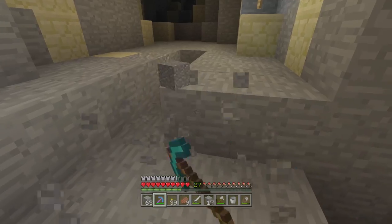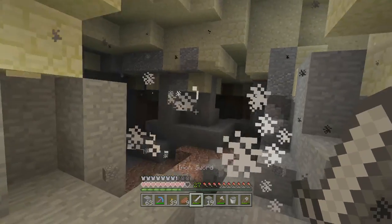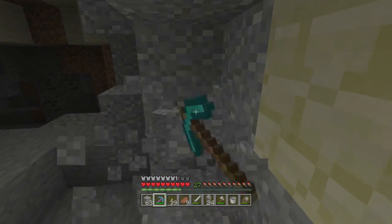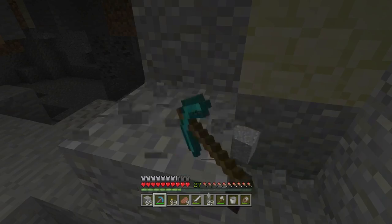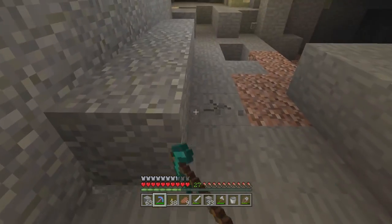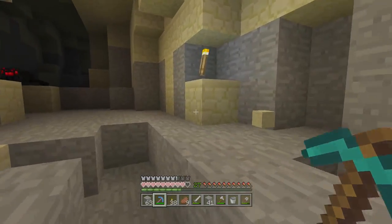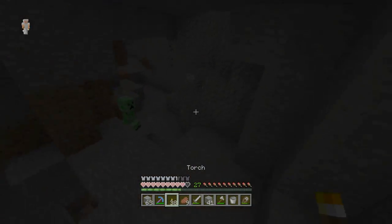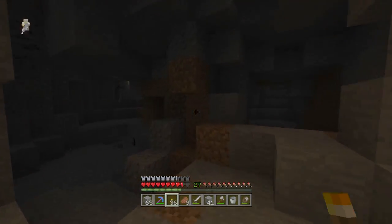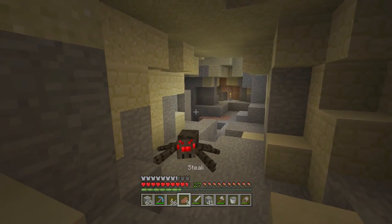I have Unbreaking 3 and Silk Touch 1 on the pickaxe, which means I probably shouldn't be using it just to pick up andesite, but we do need some andesite. Hello, creeper — I'm just going to let you blow up. That's my favorite way to deal with creepers now — I'm getting better at just avoiding their attacks by being apathetic. Although you can avoid their damage altogether, if you're willing to take a little bit of damage you're honestly mostly fine. I'll also avoid that skeleton — that seems like a solid idea.